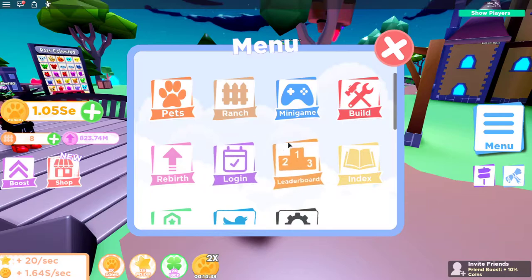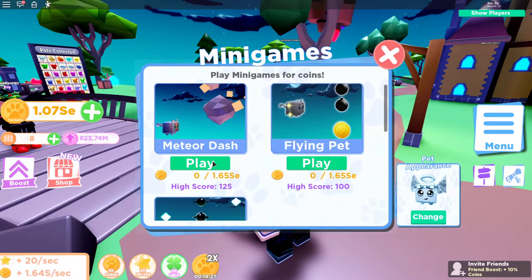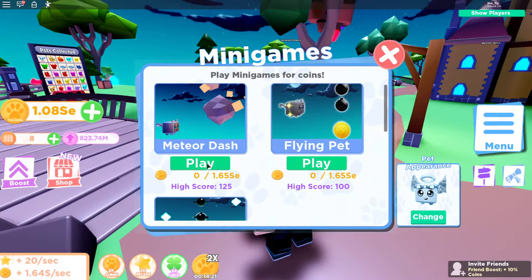The last and final thing added into the game is a new mini-game, which is what this update is all about. It is called Meteor Dash. The top best score you can get is 400. I played it a few times and got 125. Let's go ahead and play right now and see if we can beat my high score - I'll show you guys what this mini-game is all about.